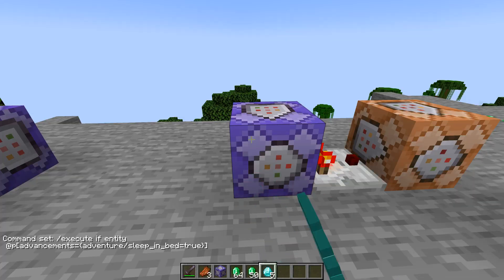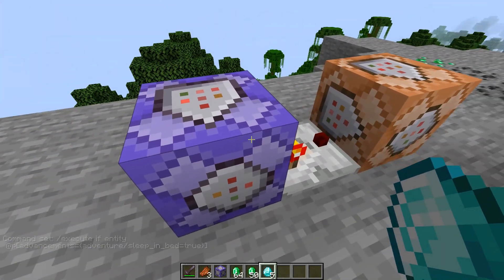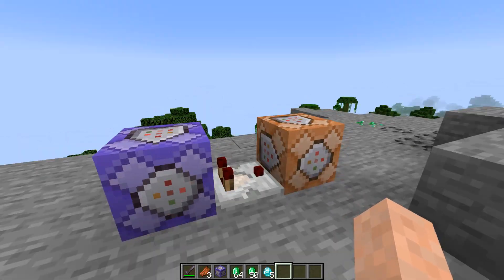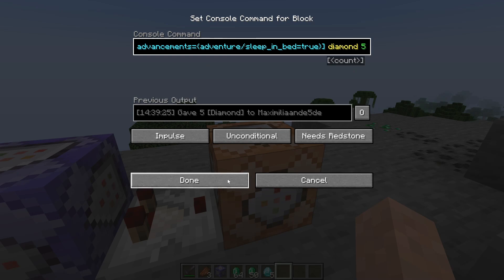The test passes with a count of one — that's just me — and when the test passes, the command block outputs a redstone signal. You use a comparator to pass that redstone signal from this command block into another command block. Make sure this first command block is set to repeat and always active. For the second command block, slash give @p diamond 5 would work, and I also added the advancements tag with adventure/sleep_in_bed equals true, though it isn't even necessary.